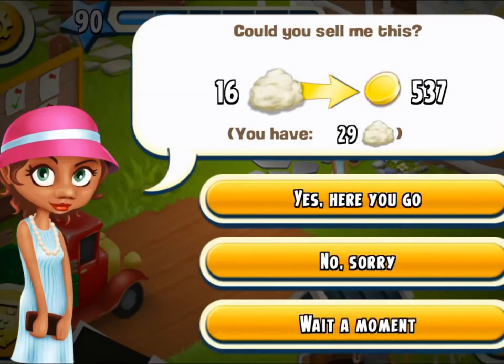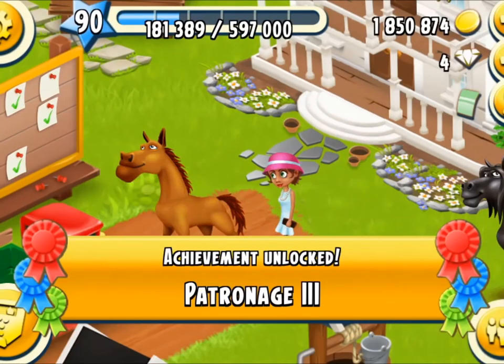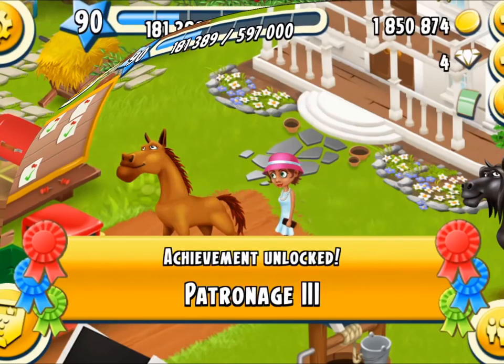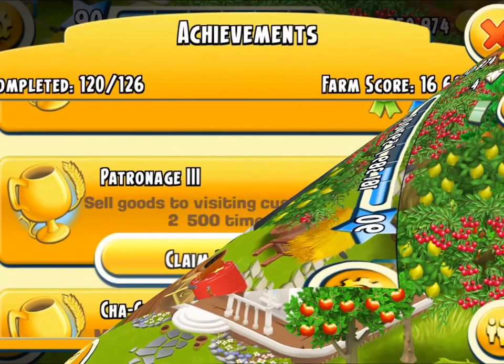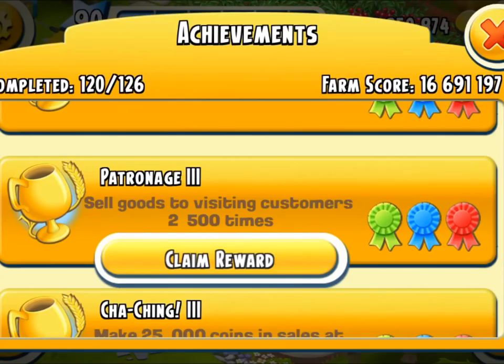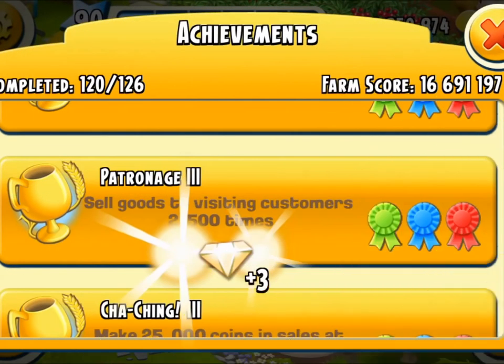This young lady here is my last customer — so yay, I'm quite happy. And hey presto, congratulations, achievement unlocked: you have Patronage 3! Here is my house showing there is an achievement to be collected. Let's open up and see — woohoo, claim the reward! All three done: 2,500 times I've serviced a visitor, and I got three diamonds. Wonderful.